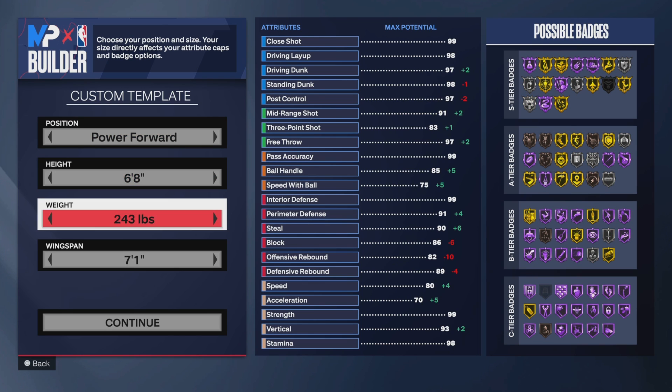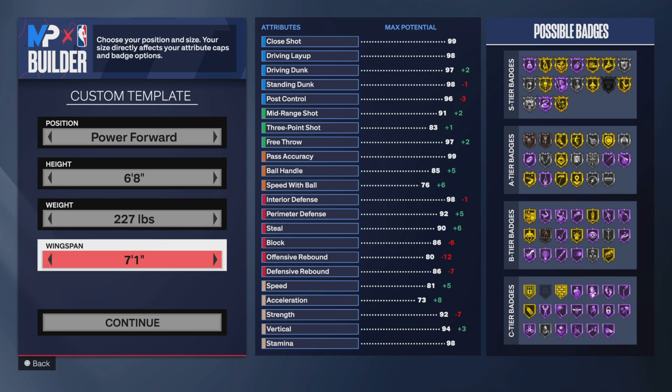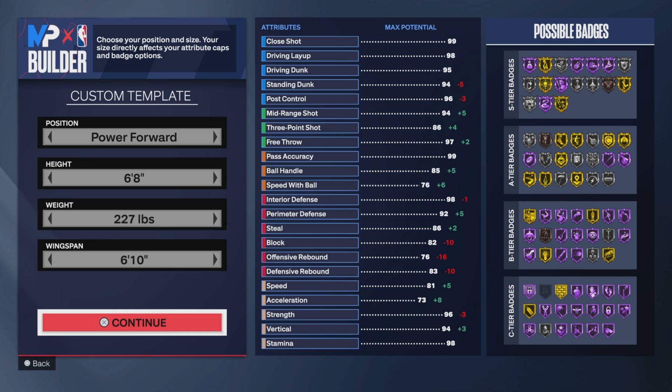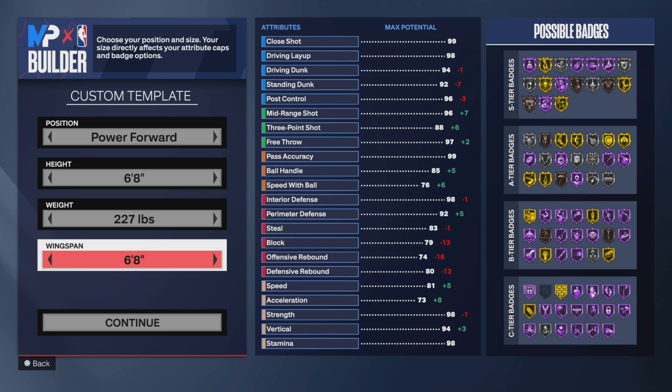Let's get into this build. Like I said, we're gonna make a 6'8" power forward — that's the meta this year. Thank God we don't have a tall meta. At first I had his wingspan at 6'11" but that's not gonna work, and I'm gonna show you guys why that's not gonna work in a second.